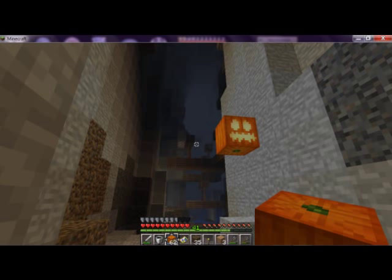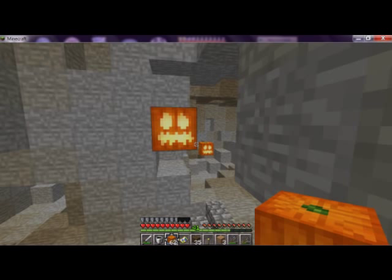Yes, initially jack-o-lanterns are more labor-intensive — you have to make the torches first and then combine them with the pumpkins. But once a jack-o-lantern is in place, it doesn't ever have to be replaced. And if you need to replace it, you just bop it, remove it, and it's reusable — it doesn't fall apart. But the very best thing about jack-o-lanterns is underground when you're mining, especially in complicated caves, abandoned mine shafts, or a stronghold.